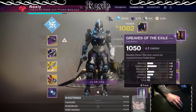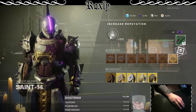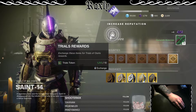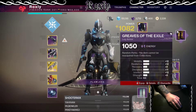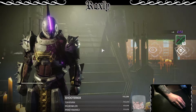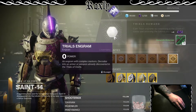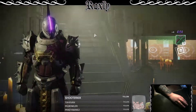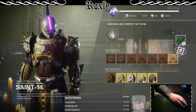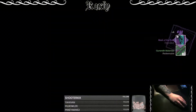Got some boots — 65 stat, but unfortunately too much mobility. See what we got — too much mobility again, unfortunate. No one really wants the scout, though. I did use that scout today during the RNG trials challenge that we did with Lucky.